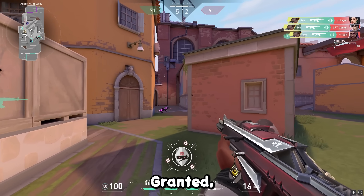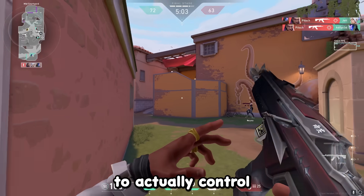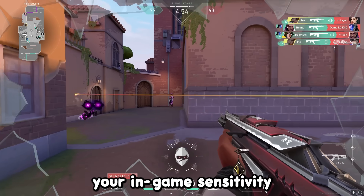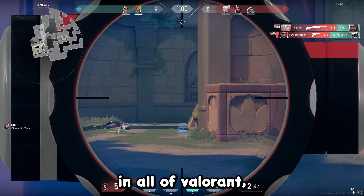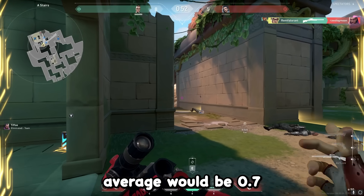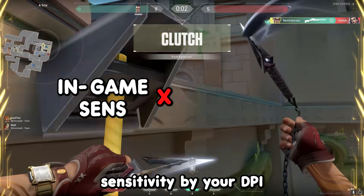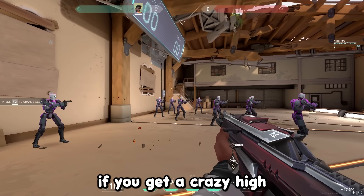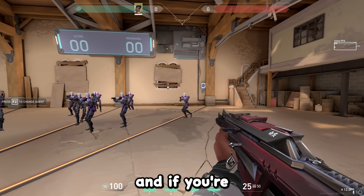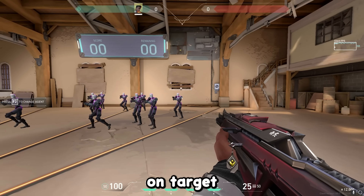Now let's talk about in-game sensitivity. This is completely personal preference, but there's a good chance you're playing with a sensitivity you can't actually control at the highest level. The average eDPI — effective dots per inch, which is your in-game sensitivity multiplied by your DPI — for pro players in Valorant is 280 eDPI. So on 400 DPI the average in-game sens would be 0.7, and 0.35 on 800 DPI. To find the right sensitivity, test tracking the strafing bots in the range: if you're over-flicking lower your sense, if you're under-flicking raise it. Keep repeating until you feel comfortable and are staying on target efficiently.